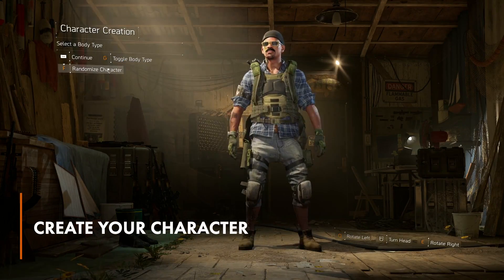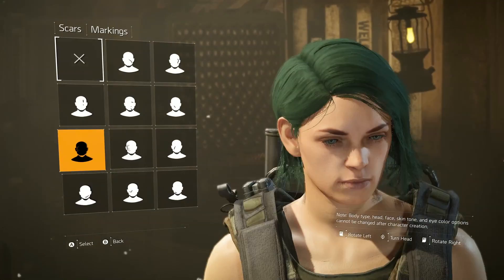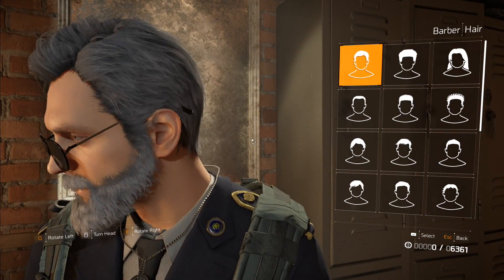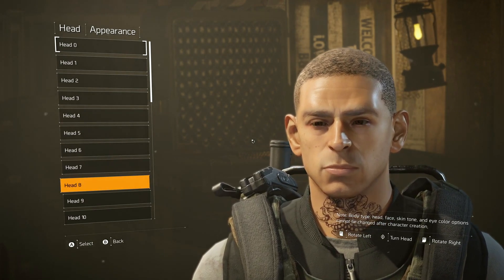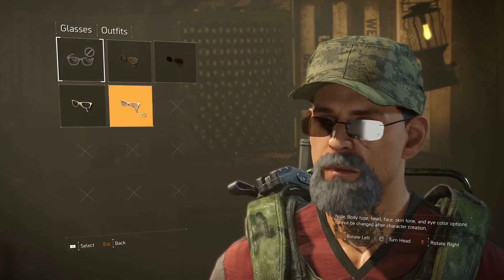You'll probably be chomping at the bit to get in and experience the action, but take some time on your character. In The Division 2, the character you select is the character you're going to be using the rest of the game. Though you can change your hair, tattoos, and beard later on, you're going to be stuck with one face, so make your decision carefully. There's no shame in pouring some time into making the perfect survivor.